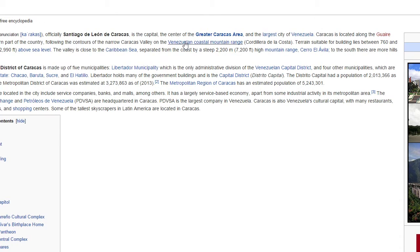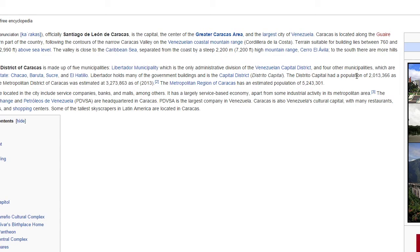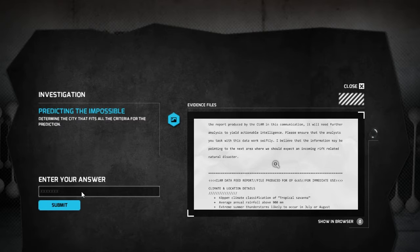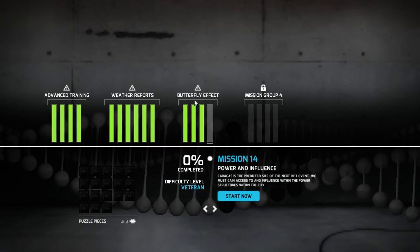But on top of that, if you just read a little bit, it gives you all the information. Terrain is suitable for building lines between 760 and 910 meters. There's an elevation above 800 meters above sea level. It holds a population in the general district of over 2 million people, which is exactly what it needs to classify as a large urban center with over 2 million people. And average rainfall above 900 millimeters. If you go down here to climate, it tells you right here, Caracas is also intertropical with precipitation that varies between 900 and 1300 millimeters, 35 to 51 inches annually. If you go to the game and type in Caracas. Boom! Mission 13 is in the bag, and we only have one more mission left to go until the butterfly effect is completed.